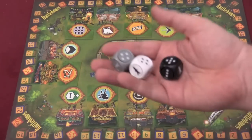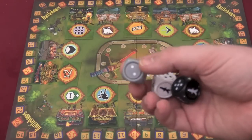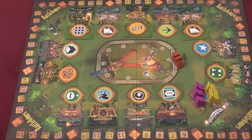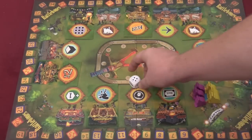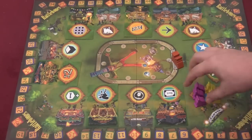Players also get three dice. These are normal dice except the one is replaced with the Mr. Rattlebones figure. On your turn you pick one of your dice to roll. Let's say I pick the white die and roll it — a four. I pick one of my guys to move four spaces. At the beginning of the game it doesn't really matter.